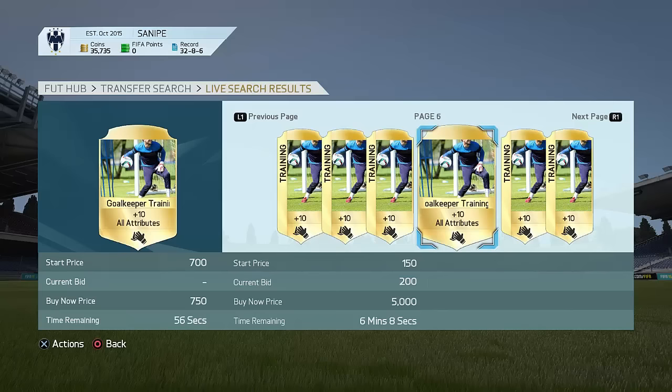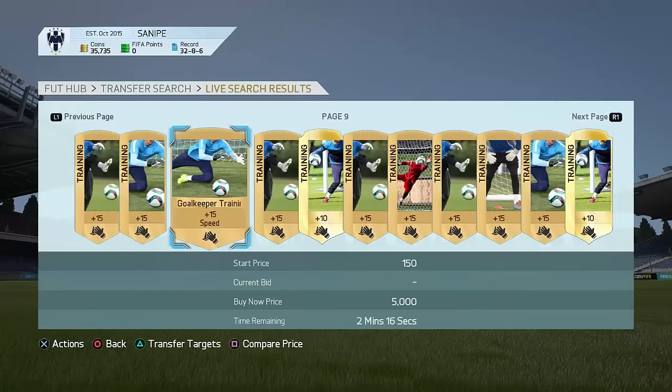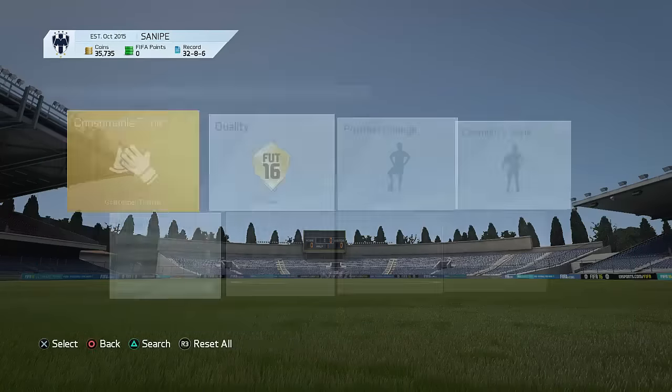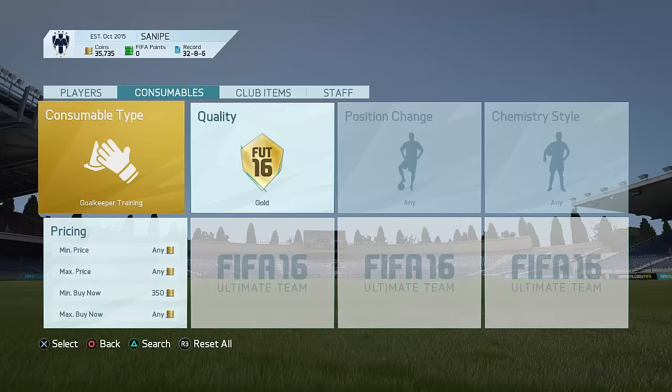Sometimes you guys are going to be winning them, especially after there are like 50k packs or special packs out. So you're going to be winning a lot of them. Very great method right there — these are actually possible to trade with. If you guys also want to snipe them, just go to compare price, go to the 59-minute filter and pick up a few of these for like 200 coins.